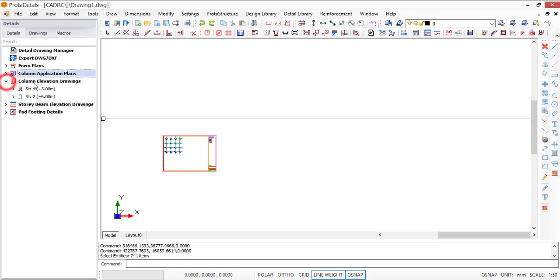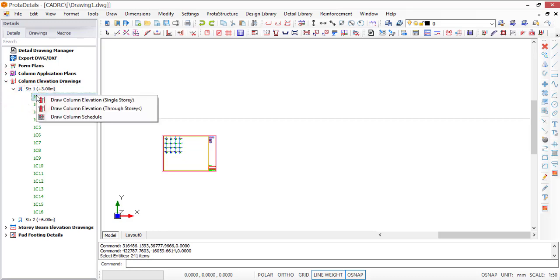What if you want to create the elevation? It's still the same process. You can see you have the elevation here. For story one, let me just try to create one. Right-click to begin.